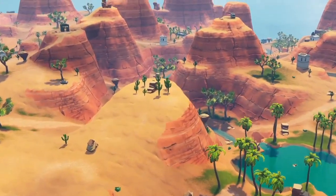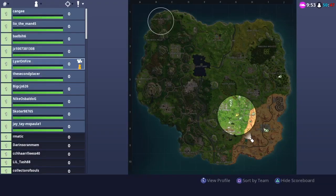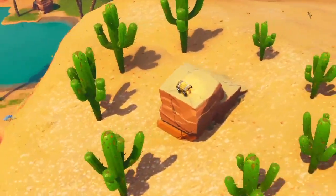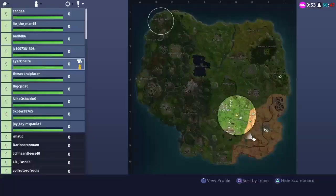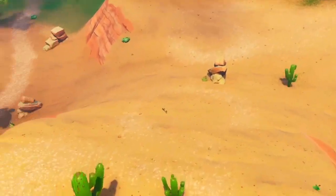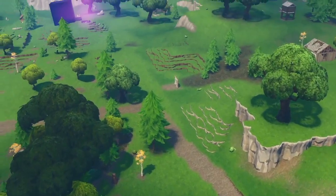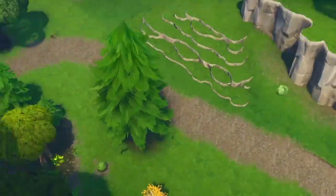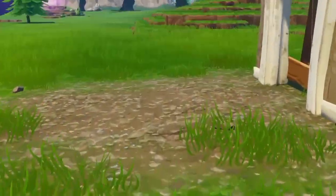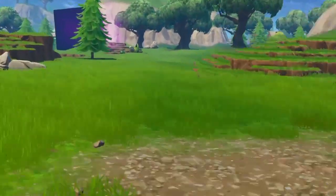Let's go over some map changes. As you can see here, this is where the cube first started — it's probably not like this because it's not in the actual area, so once it loads in it's going to be destroyed. This is the path of the cube itself. You can tell where it came from because it kept destroying stuff in its way — you can see the clear path right here, and it actually broke this area, just stomped on this whole shack and left the door.